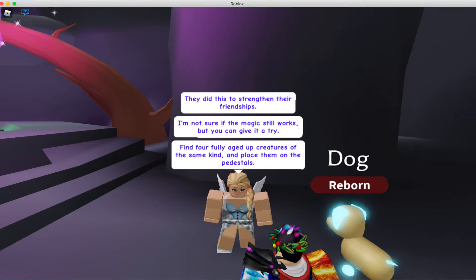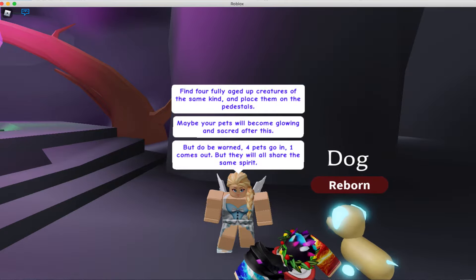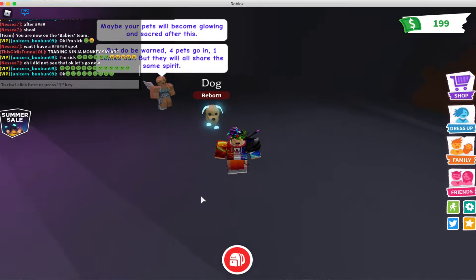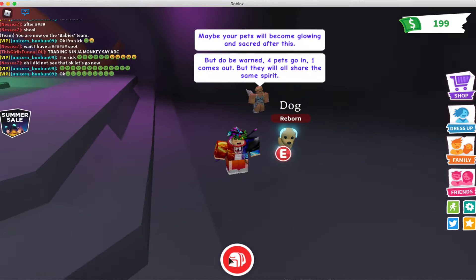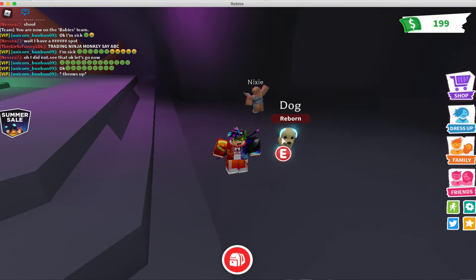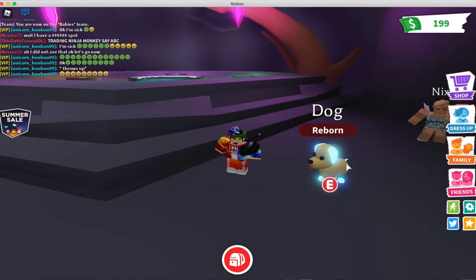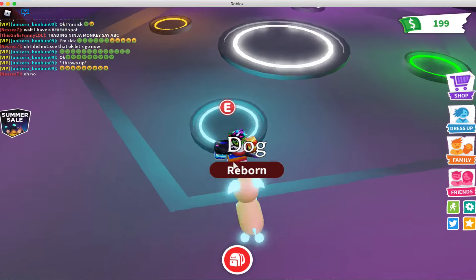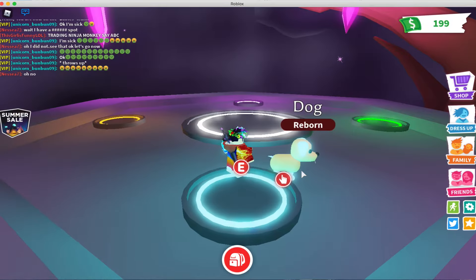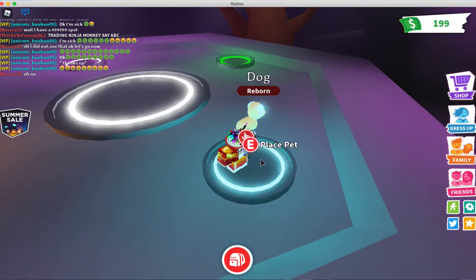Find four fully aged creatures of the same kind, place them on the pedestals, and maybe your pets will become glowing and sacred after this. So all you have to do is get four pets of the same type. When I did this I had four dogs that were all fully grown adults. You just have to grab your pet and place it — go here and click 'place pets.'